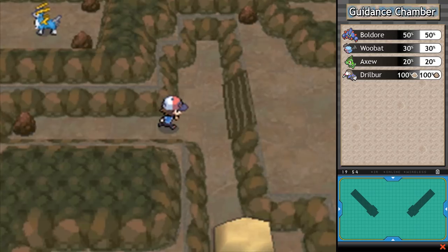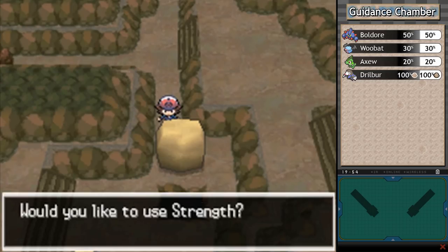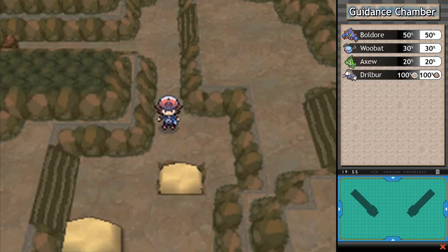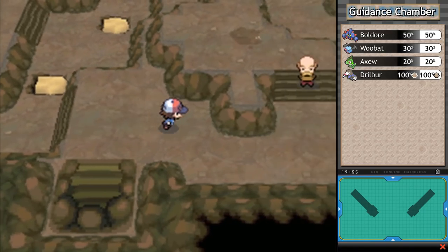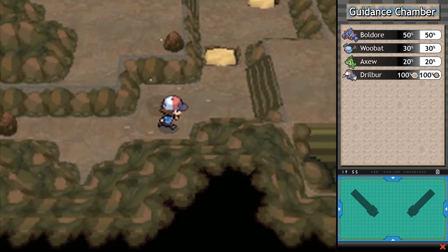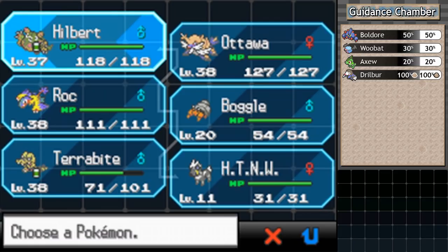Funny to know Cobalion is in such a remote place yet travelers have littered around it with vitamins. I give those to Terrabite. There are more strength puzzles to push boulders to progress. I'm going to use a Repel to save time rather than run into 12 wild Pokemon before reaching it. Push down — this loops back to the way down. We got a Revive. When a legendary Pokemon is at the end of a corridor and they're giving you this many free items, it's a little ominous. I'm switching Hilbert into the lead role.